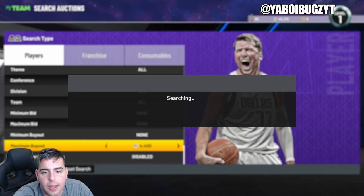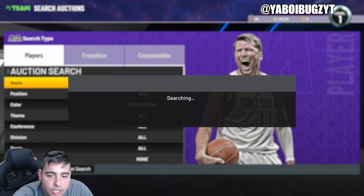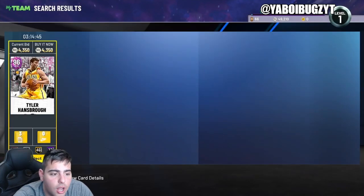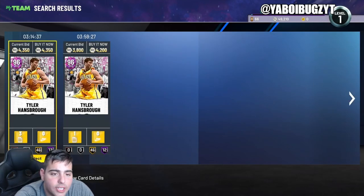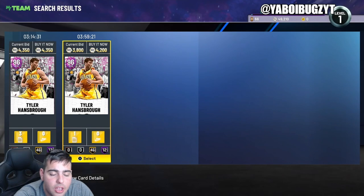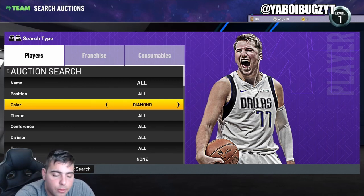It's just so good for investing. Right now the cheapest pink diamond is 4,200, but on Fridays you'll see the cheapest pink diamond might be 2,800. For example, Tyler Hansbrough was 2,500 on Friday and he's now at 4,300 — that is over 1,000 MT per card profit. You're gonna make at least 20 to 25 percent off these investments. You just have to buy the card, wait three to five days, and they go right back up because there's no market movement. Pink diamond filter is money.